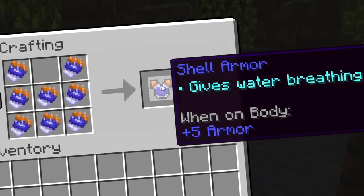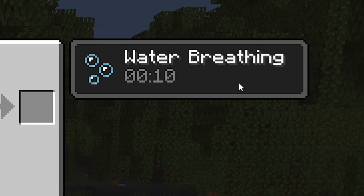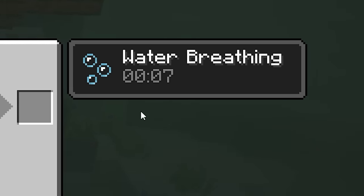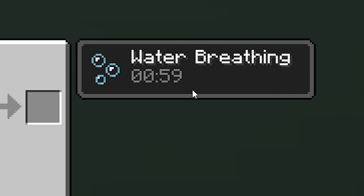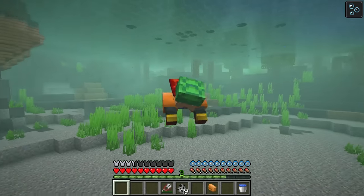We've taken that as liberty to create shell armor. Similar to the turtle helmet, when you wear this crab armor, you will get a water breathing effect, which will slowly go down as you find yourself underwater. However, we've made it so that when combined with the turtle helmet, you'll actually have a compound effect, giving you a full minute of water breathing whenever you take a swim.